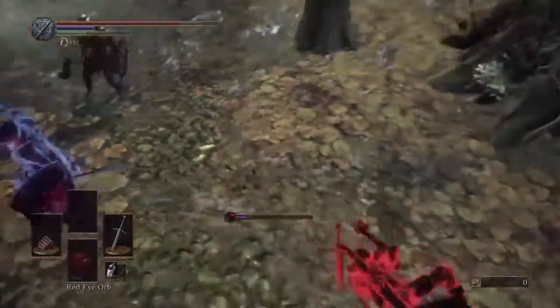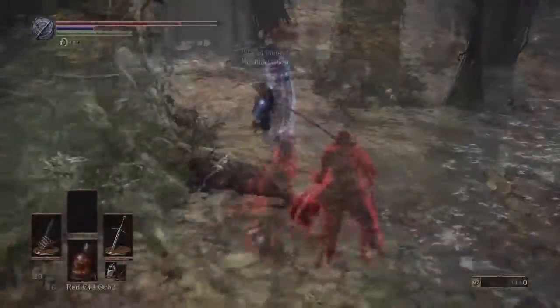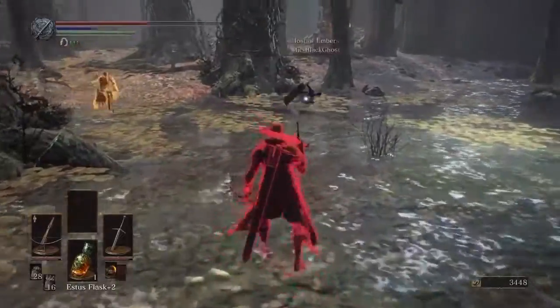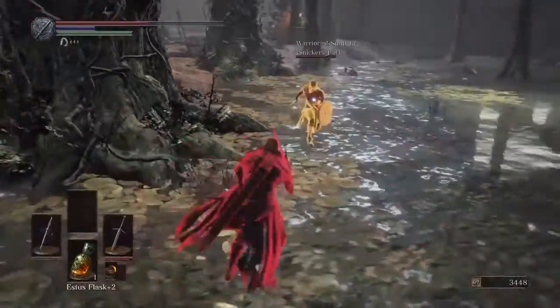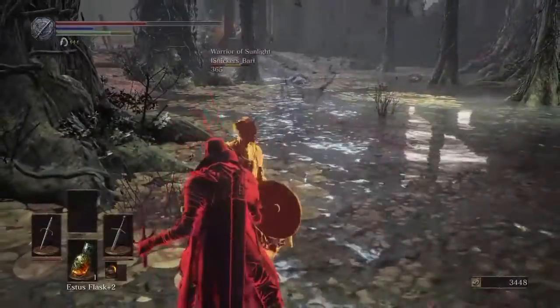For me, I think the Kytos or Buckler are solid options. Recently I've seen that the Kytos is really popular as a parrying tool, and with good reason. So until the next time, see ya!